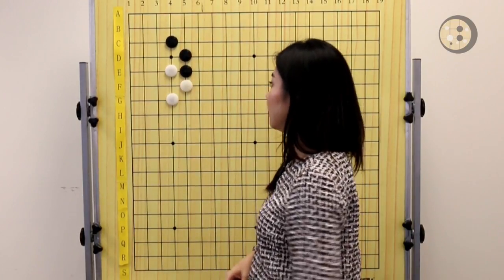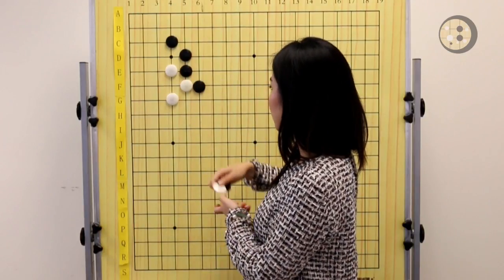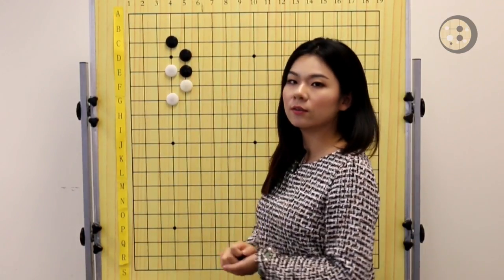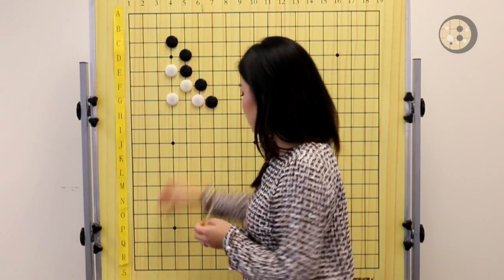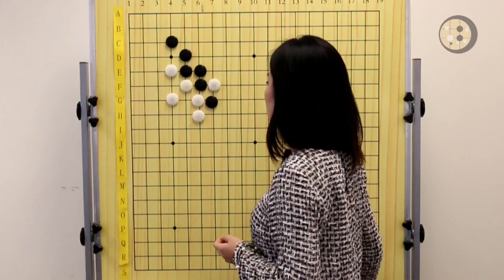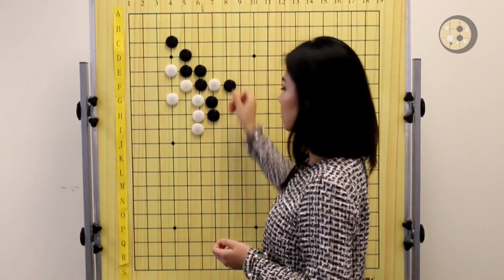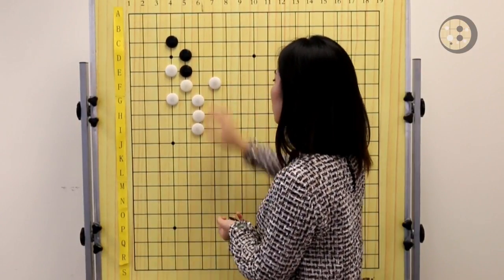Because now Black can choose to either continue this joseki by creating a moyo on the top, or use tenuki right now — you have sente. So Black has the option to hane and double hane and create some moyo or potential on the top, or Black can tenuki and go somewhere else on the board.